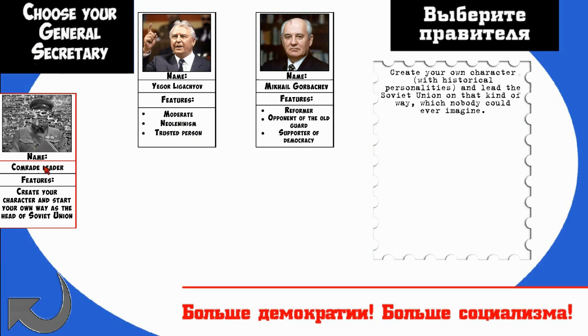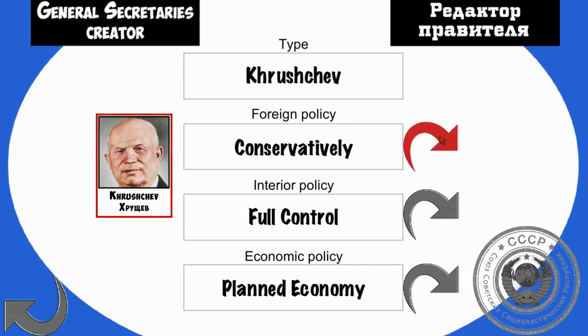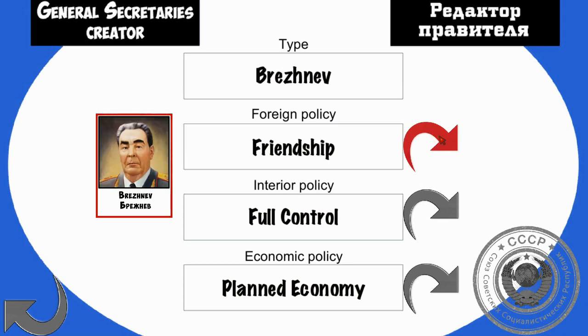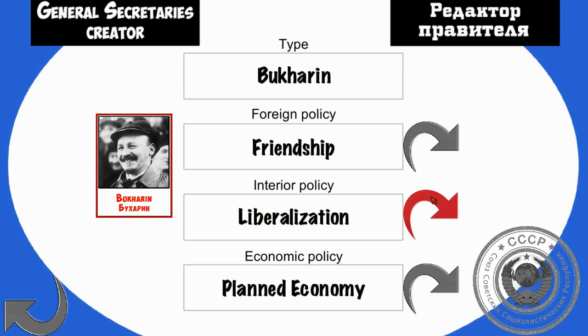We can actually also make our own character. So let's go ahead and do that. The type: I could take a Trotskyite, I could take a confrontation policy. Foreign policy: confrontation, conservative. Coexistence, friendship — let's go for friendship. Let's try to make communism happy so people will like us and join our cause. Interior policy: full control, or moderate control with Malenkov. We could even go for liberalization with Bukharin, and we'll keep the planned economy. So we're going with Bukharin. Can we even consider him a real Soviet? I don't know.